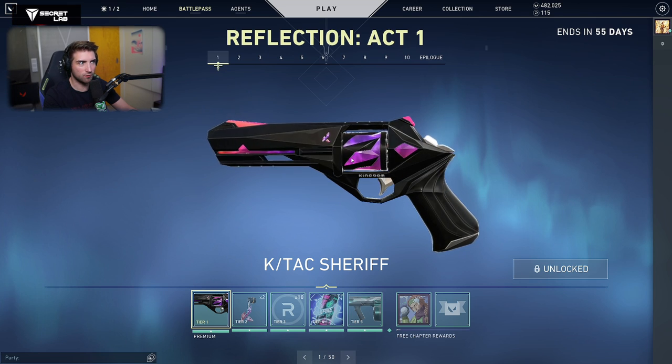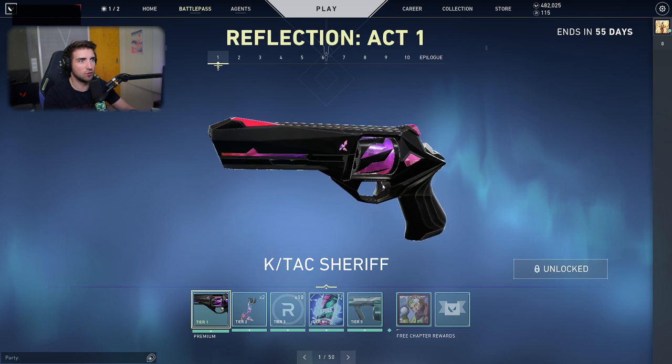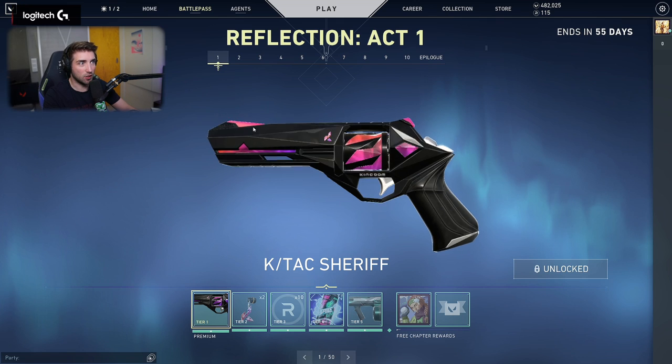It's not the basic shape of the Sheriff — it has the crystals in it and the logo of Kingdom. Those skins are made by Kingdom, one of the factions that we see in Valorant. Very nice. We're going to see later how it looks in game. I'm not sure if it even has a different sound, probably not, but it looks awesome.